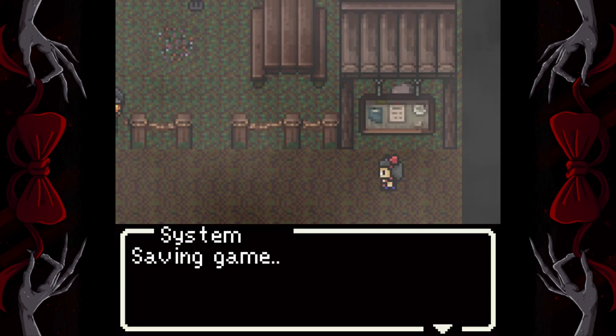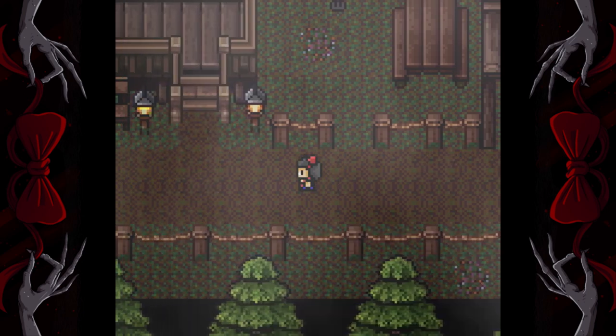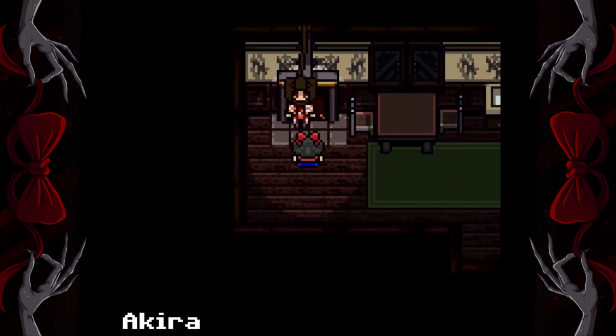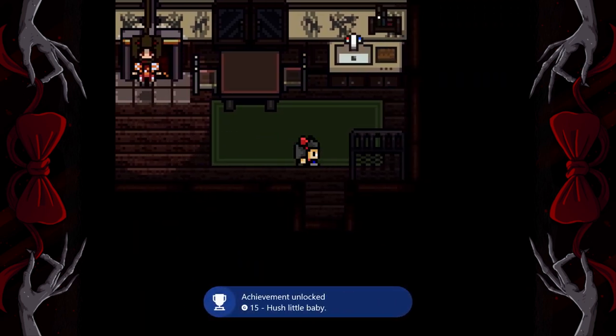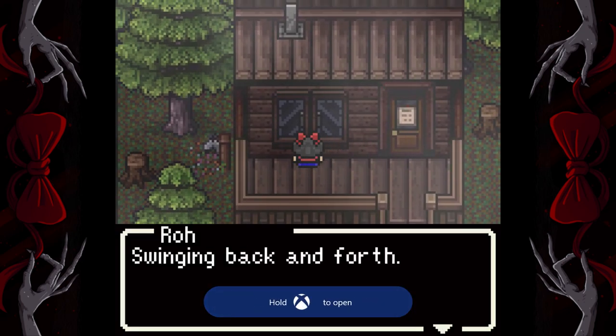Now we're gonna make a save here. Hit start and go to the middle thing and that's save. Now we're gonna go into the house. You're gonna give it the picture, so just stand in front and open your inventory and click on the picture. After you're done talking you'll get an achievement. Now we're gonna head out of here and then you're gonna look through the window, which will give you another achievement.